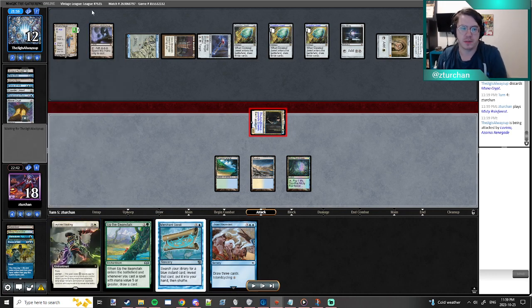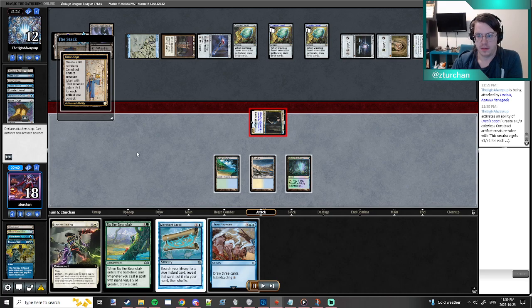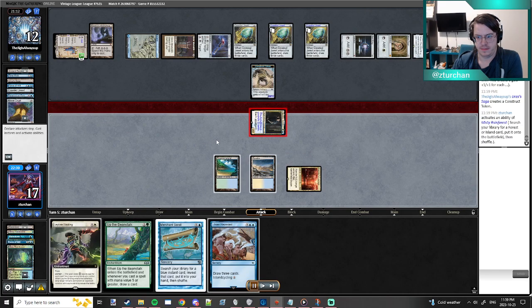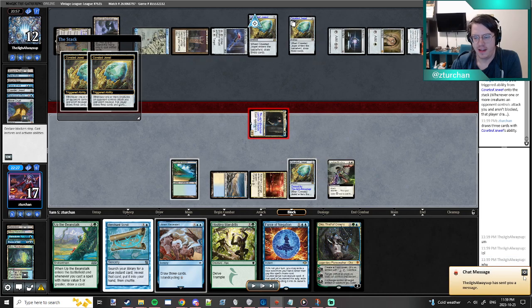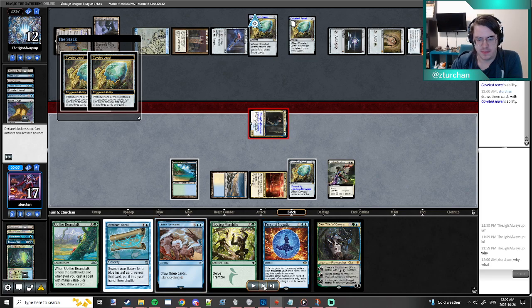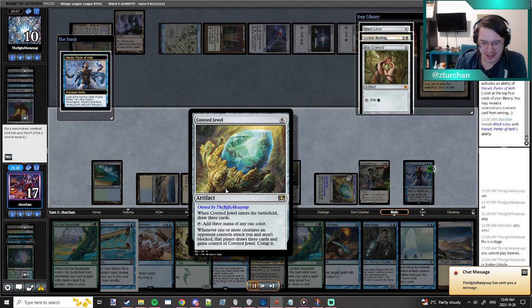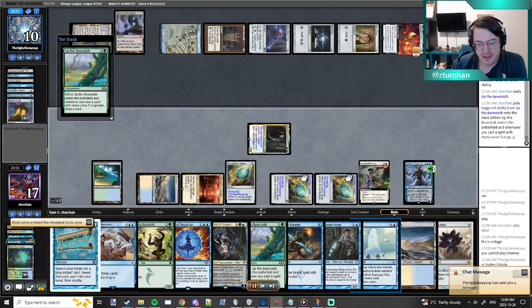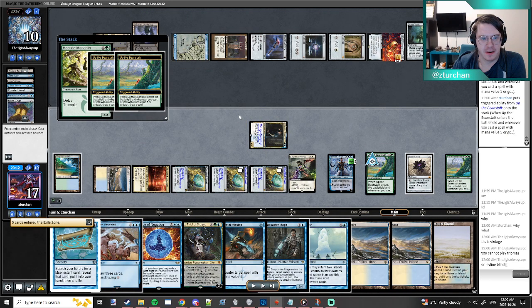What's nice here is I have Leyline Binding — when my opponent goes to make a Construct off the Saga, I get to Binding it and actually get in with Living End. My opponent asks me 'why?' and I'm like, what do you mean? I've just blown them up — I get to draw nine cards. They say this card is unplayable, which it does feel pretty bad, but Leyline Binding has felt a lot better today than it did in my first day of testing.